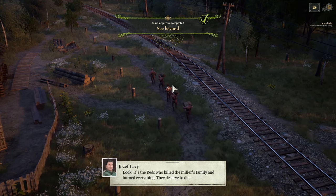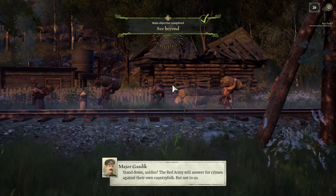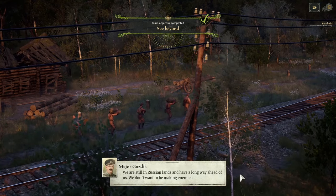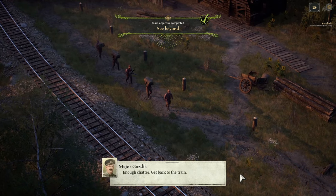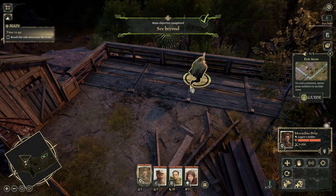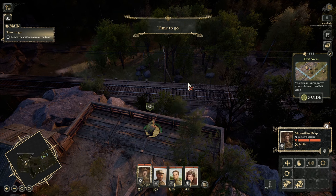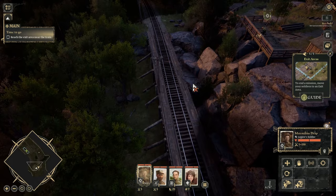It's the Reds who killed the Miller's family and burned everything. They deserve to die. Stand down, soldier. The Red Army will answer for crimes against their own country folk, but not to us. We are still in Russian lands and have a long way ahead of us. We don't want to be making enemies, not to mention causing diplomatic incidents that endanger our new republic. Enough chatter — get back to the train. Maybe we can find more supplies on the way. Those are the bad guys, but we're not going to get involved. We just want to go home.